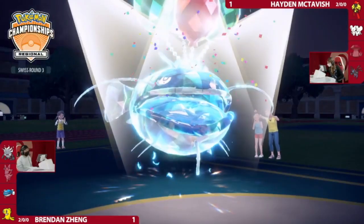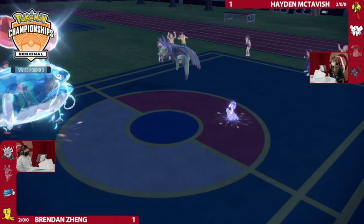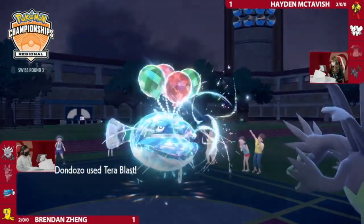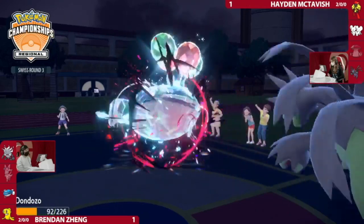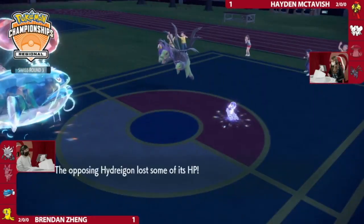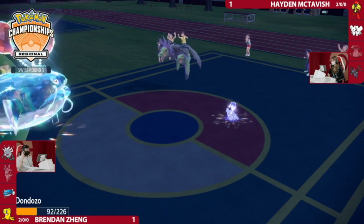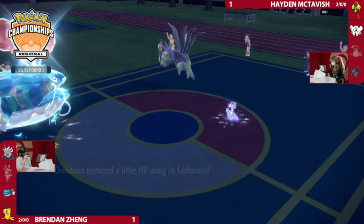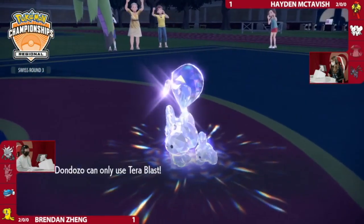What's scary is some players like to use Order Up with the Speed increase so Dondozo can increase its speed from each Order Up — a really big deal in an endgame where Hydreigon might be angling to set up Tailwind. Oh my god, it's the Encore! Okay, Maushold was able to move first. So now Dondozo has to go for the Terra Blast. Flying Terra Blast into Hydreigon — it does survive.